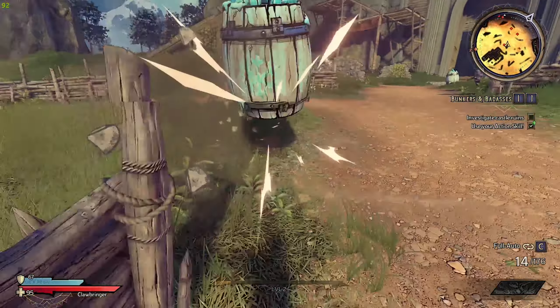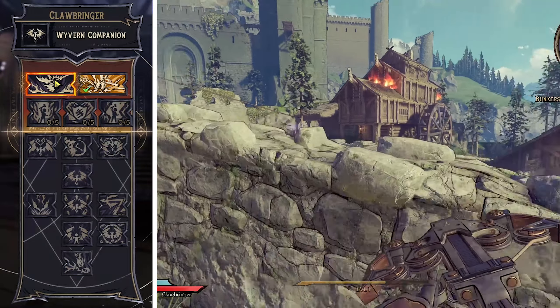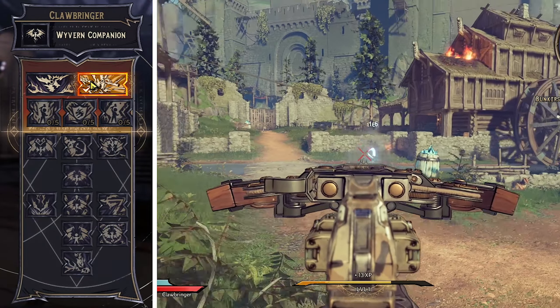The Wyvern Companion is pretty much just passive — you have a companion that flies around you, it's a Wyvern, it's great, everybody loves a little dragon. But at first when you pick the class you're going to need to decide between Cleansing Flames, which is you hitting the ground with a Fire Hammer, or Storm Dragon's Judgment.